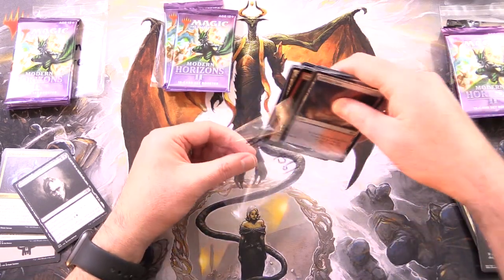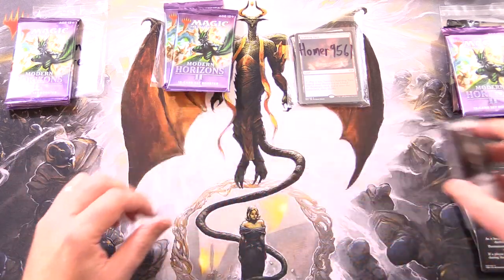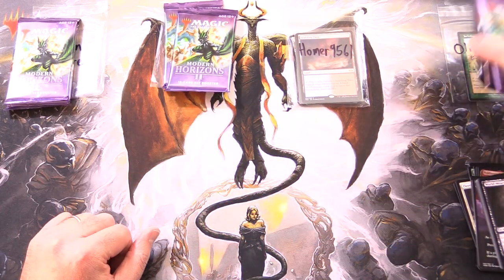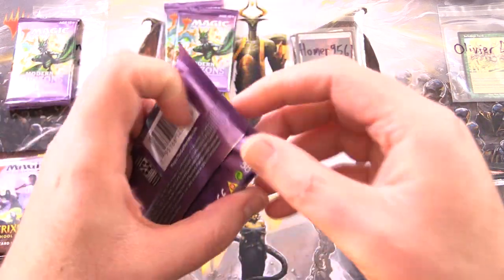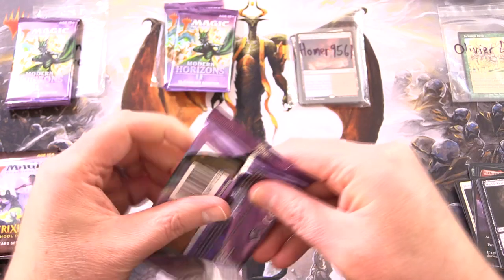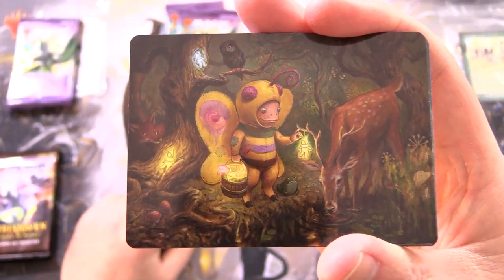Okay, next up, let's hope we can pull more fetch lands today. We've got Olivia D., new patron. Let's go. Thank you for being a patron. Modern Horizons 2 here. Fetchy, fetchy, let's see it. And Glimmerban is the art card — very curious looking character indeed.